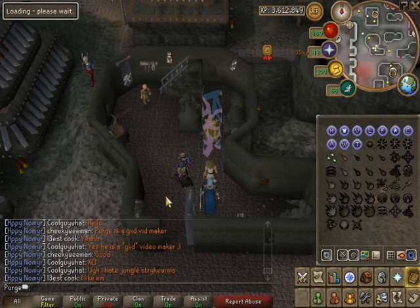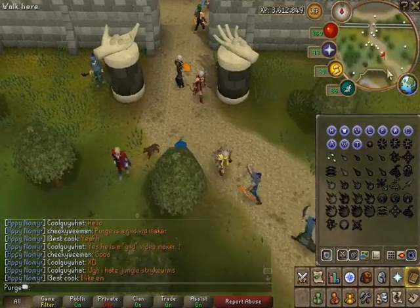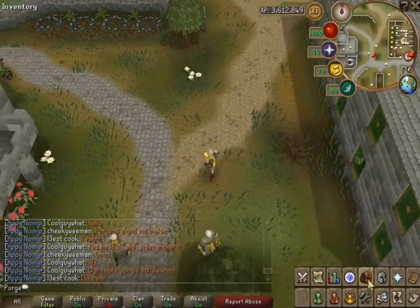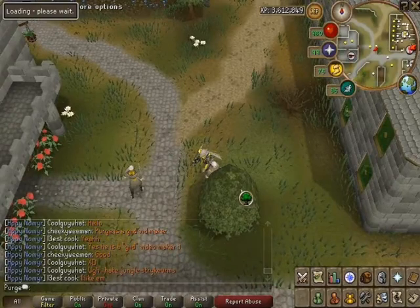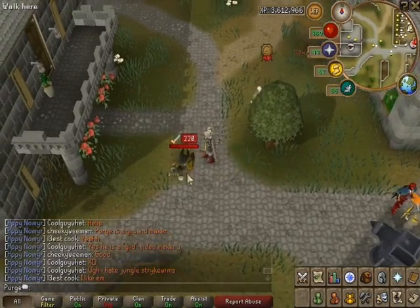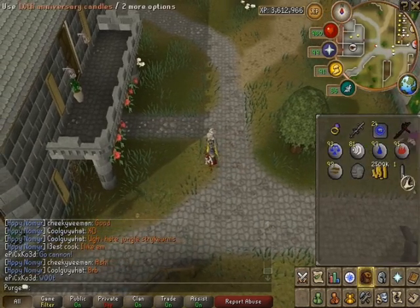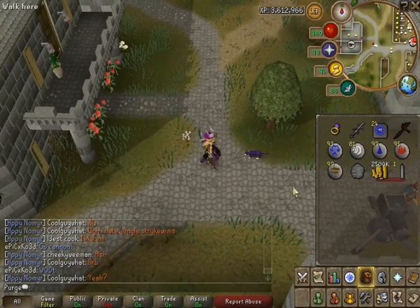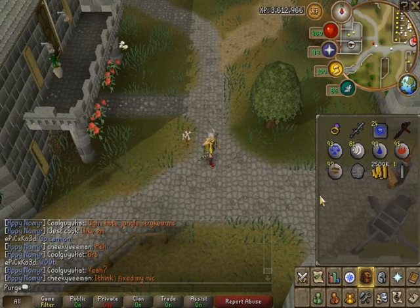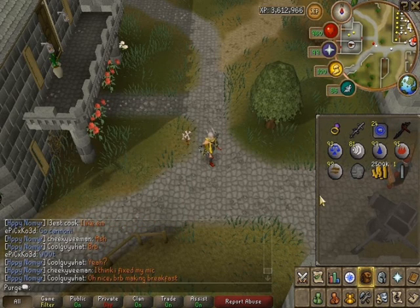I'm going to go to Varrock and try to get some candles. Let's kill a guard — this area is between the Sawmill and Rimmington. And there they are — 10th anniversary candles dropped! As I said, to get the full 10th anniversary cake you need 10 candles; put them all on the cake, light them, and you've got a full 10th anniversary cake. Once you've gotten it, you can always get it back from Diango in Draynor, like every other non-tradable event item.